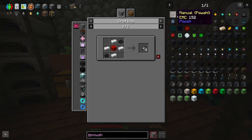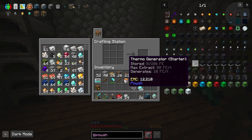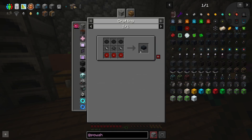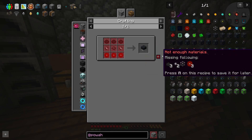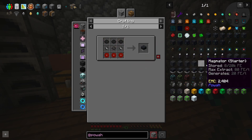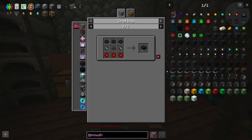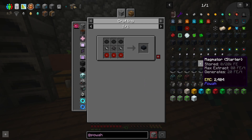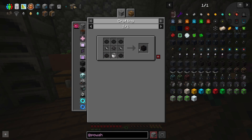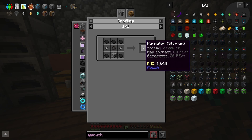Everyone is using magmatic dynamos and things from Thermal. We also have thermo generators, which I think use lava, and the magmator does it too. We can't make a magmator because we have no way of generating lava. Fernator is the way to go — this is going to be the one that uses coal.